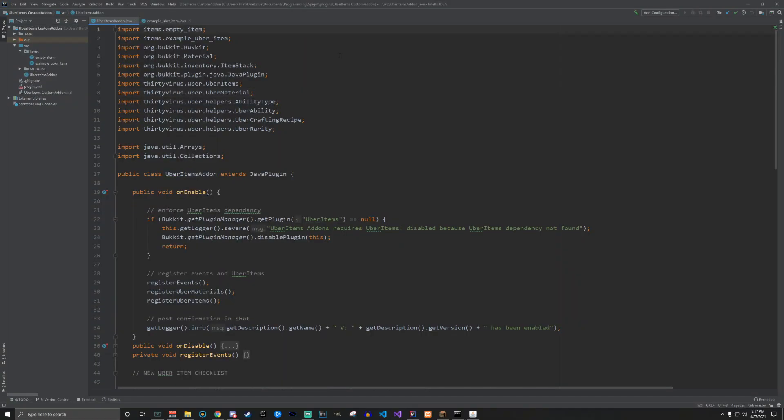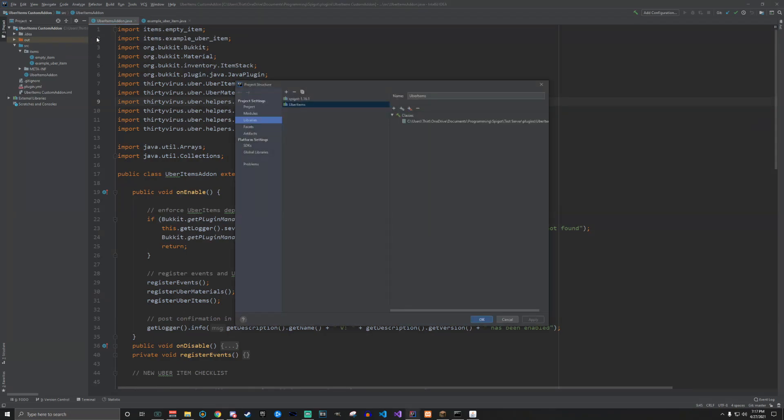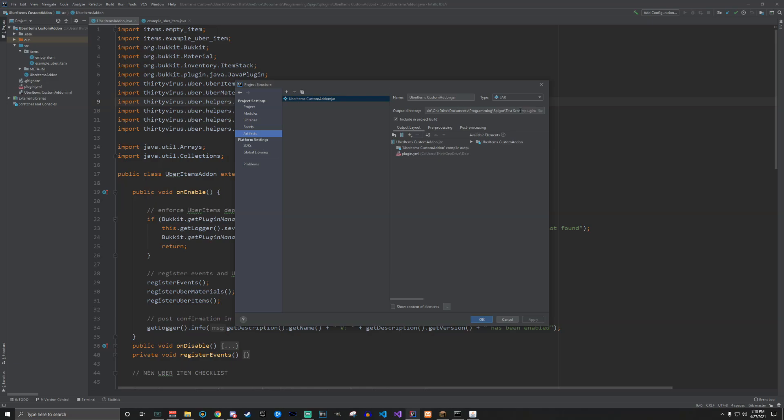To make your own items, first you have to stop by my GitHub and clone the repository to your home PC setup. I'd highly suggest IntelliJ IDEA. Once you've downloaded the add-ons template GitHub repository, you'll need to get a jar for the latest Spigot, then get an Uber Items jar from the Spigot page, and add them both as libraries. Make sure you import the correct libraries and change the output directory in the artifacts section to whichever test server you're on.